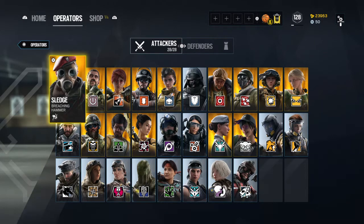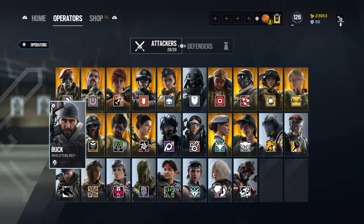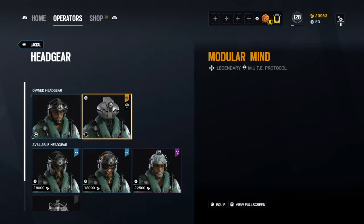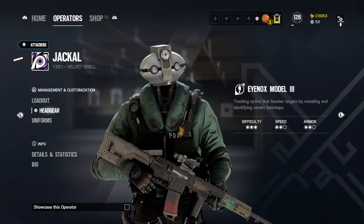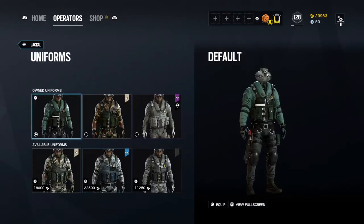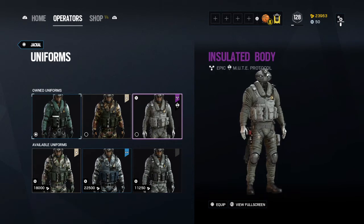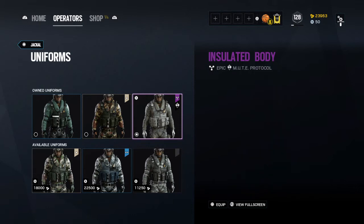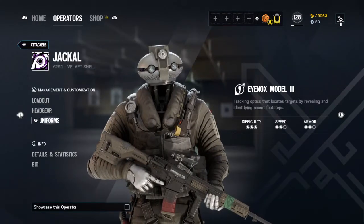I have all the Elite skins that are released as of now — I just bought the Dokkaebi Elite skin and haven't had a chance to play with her yet. For the attacker operators, Jackal's was his Modular Mind headgear from the Mute Protocol. I'll just equip it for you guys — I probably won't ever use it since Jackal always gets banned in ranked. It's not bad but not the greatest; they could have done something different for him.